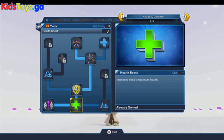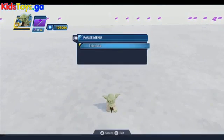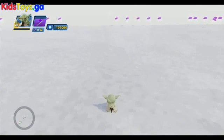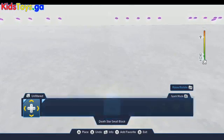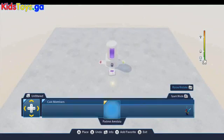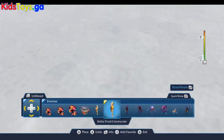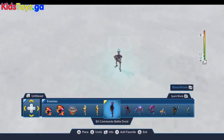Let's take a look at Yoda now — maybe toss some bad guys in here, do a little bit of fighting, and show off all the awesome skills that Yoda possesses. Let's grab some enemies here — I'll drop in just a couple of simple battle droids.